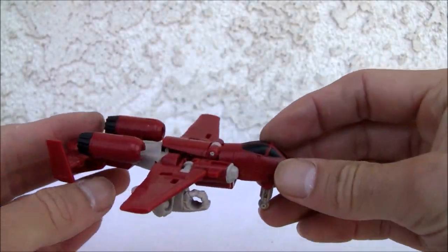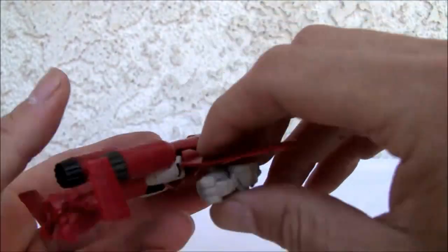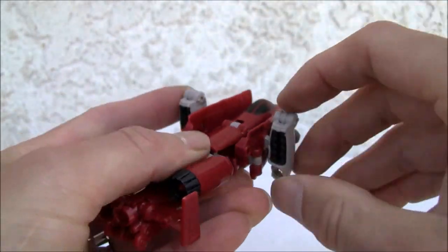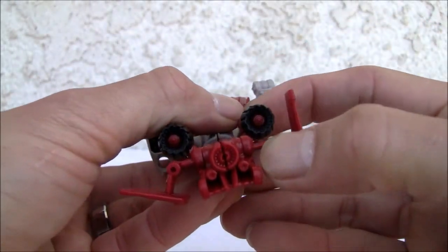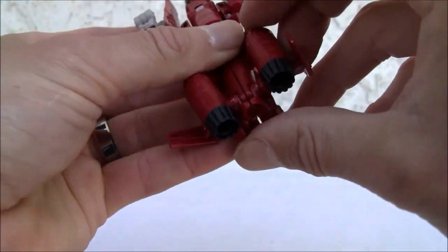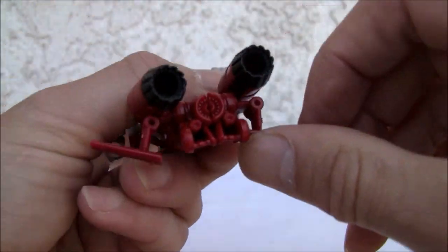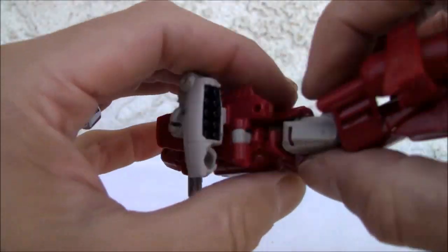Now let's go ahead and transform it into weapon mode. We're going to move the wings back and tab them just like they were in robot mode — that will reveal the missile, which is pretty cool. Move the thrusters forward. There's your gun mode.